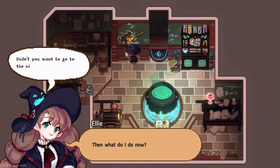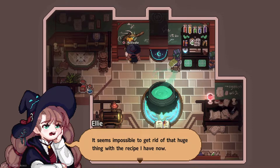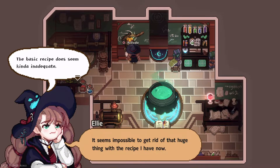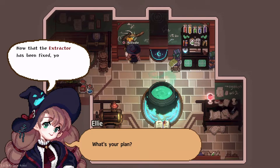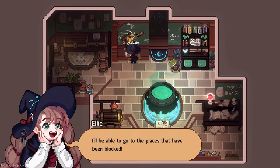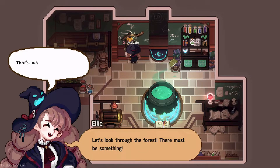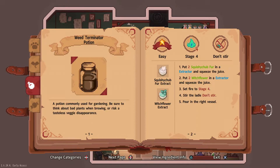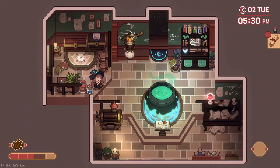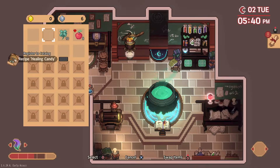Then what do I do now? Didn't you want to go to the village? You should remove the gigantic prickly vine. That's true, but it seems impossible to get rid of that huge thing with the recipe I have now. The basic recipe does seem kind of inadequate. Now that the extractor has been fixed, you'll be able to make potions from the basic recipes. If you make Weed Terminator potion, you can get rid of Little Honey Pumpkin. I'll be able to go to the places that have been blocked. Let's look through the forest — there must be something. I don't have any squishy cup for use. Now I got it.